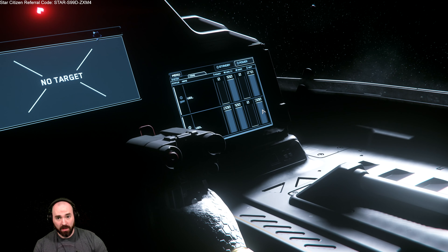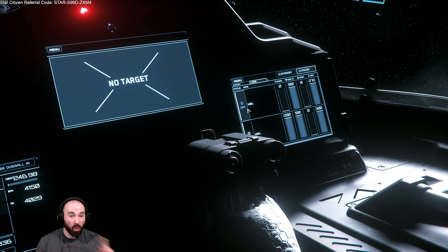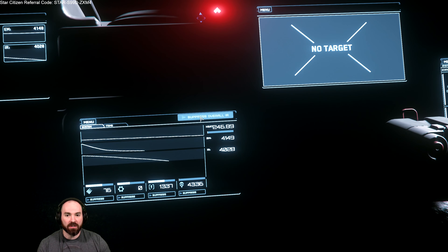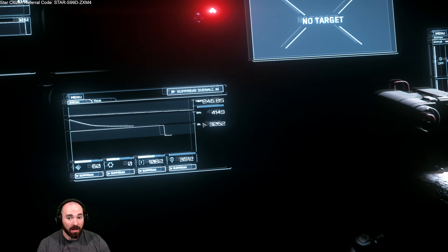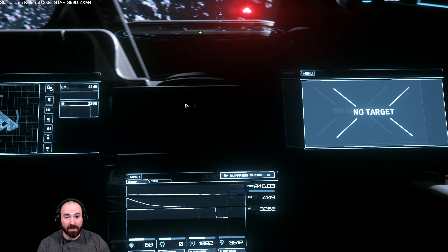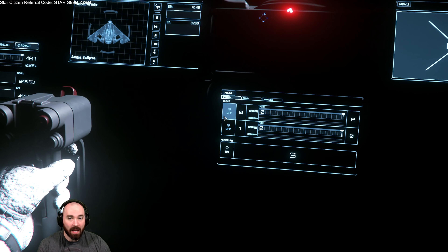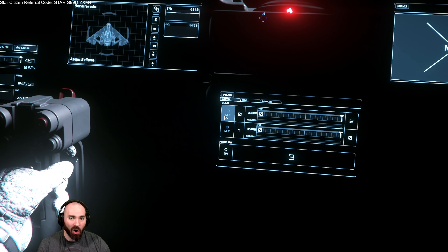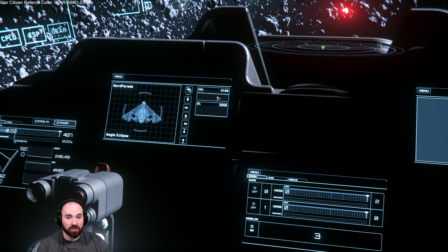Here are the tricks. You can turn off one of your shields to reduce your EM score. You can change your MFD — multifunction display — to heat and then suppress your overall IR, which drops that score down quite a bit. Then change your MFD back to weapons. Also, turn off your guns. The guns are basically pea shooters on the Eclipse anyway — kind of butt. Turning those off further reduces your EM score.